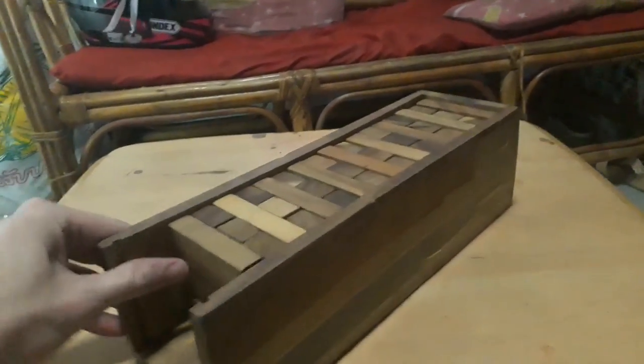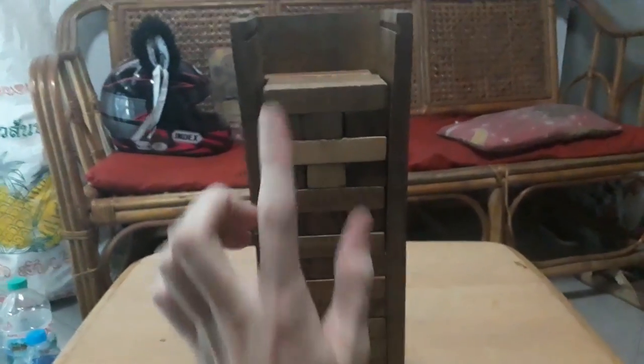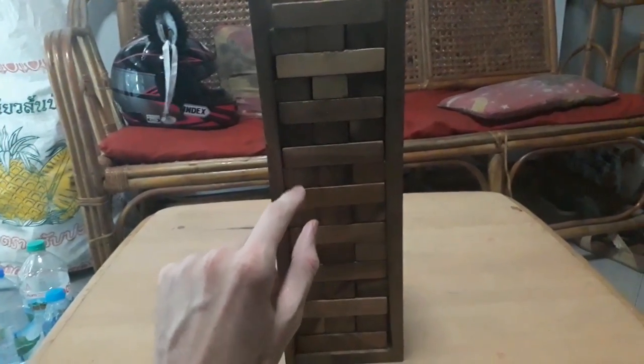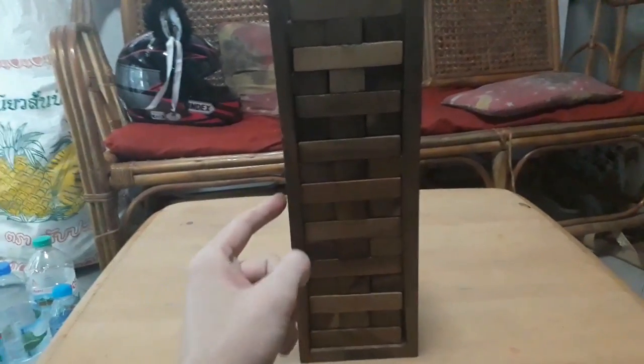Game number three — my personal favorite — is Jenga. There may be other games in Pattaya too, but these are the most common. If you're not familiar with Jenga, it's a rack of blocks. The object is to build upwards: each person takes their turn pulling out one block with one hand and rebuilding it on top — three blocks per level — until the tower falls.